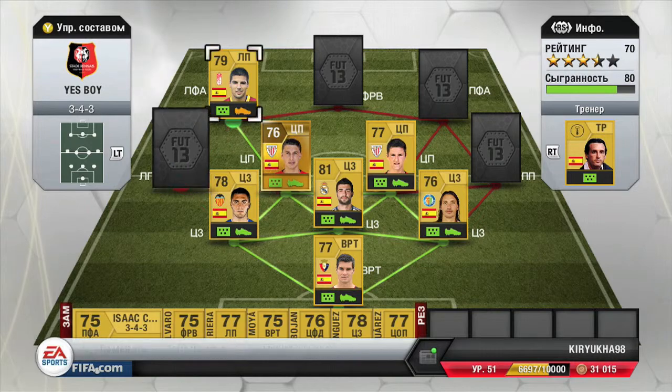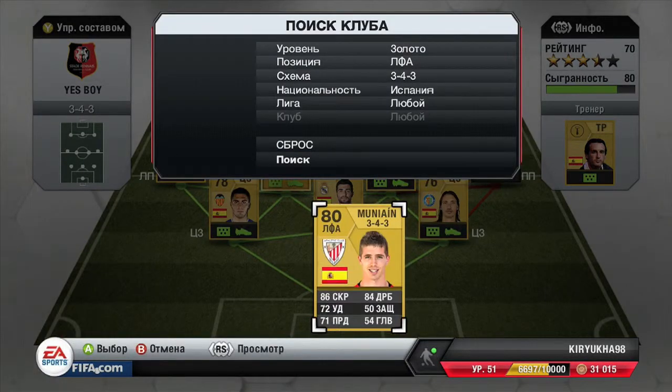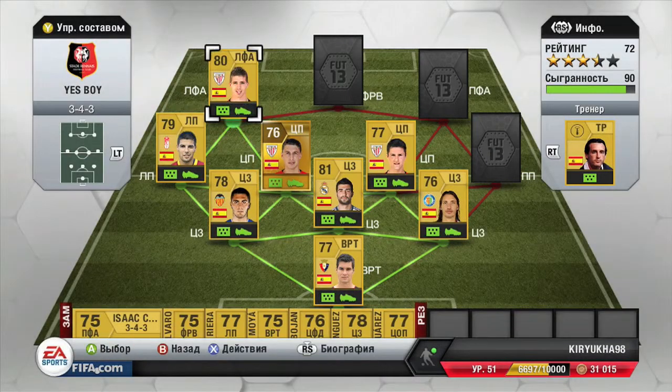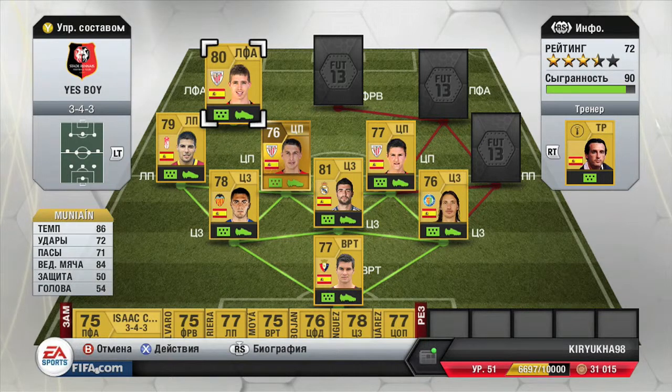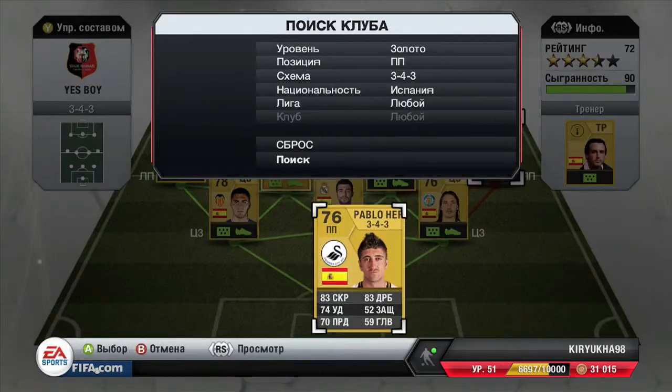Then as left winger we have Juanyan — also a really good player. He only cost me 400 coins and he is just so good. He has 86 pace and 84 dribbling, really good.